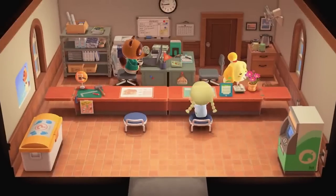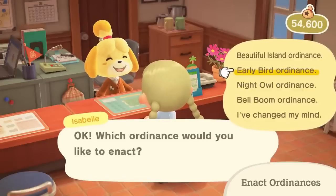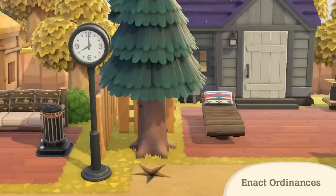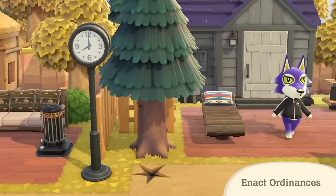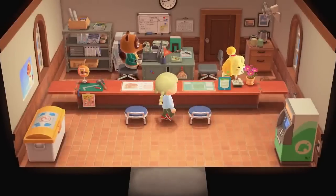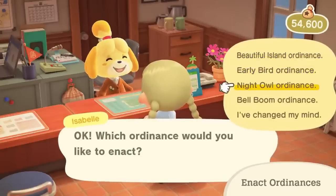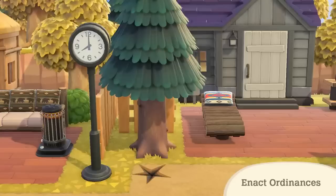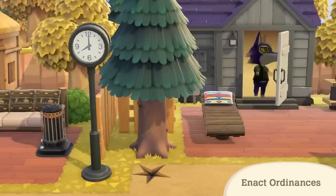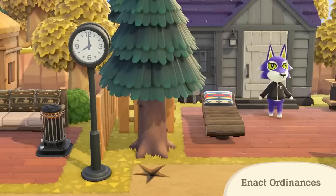Island ordinances are finally back from New Leaf. Ordinances were rules we could put in place as mayor in New Leaf and now we're able to do the same thing as resident representative in New Horizons. There are quite a few ordinances including my favourite — the Beautiful Island ordinance — which will make it so weeds appear less and flowers grow easier. You can also choose between an Early Bird or Night Owl ordinance, meaning shops will open and villagers will be awake earlier or later in the day. And of course there's the Bell Boom ordinance meaning items will sell for more and make it easier to earn money on your island.